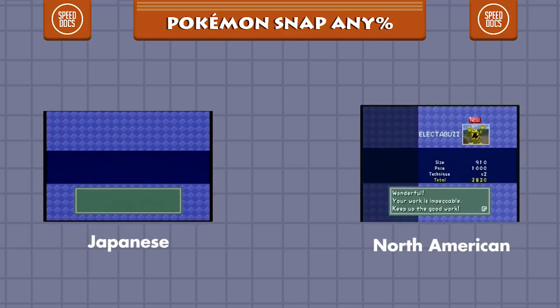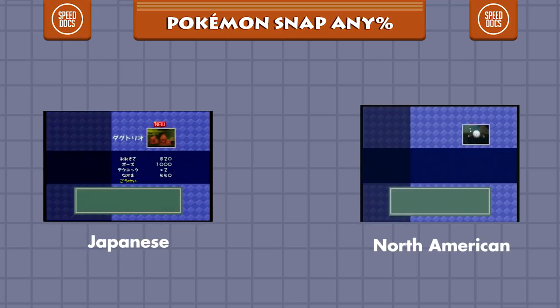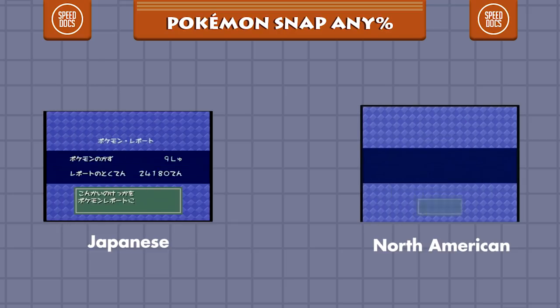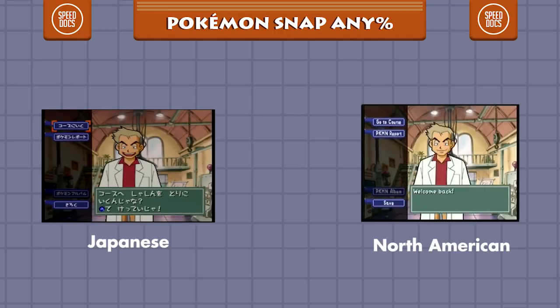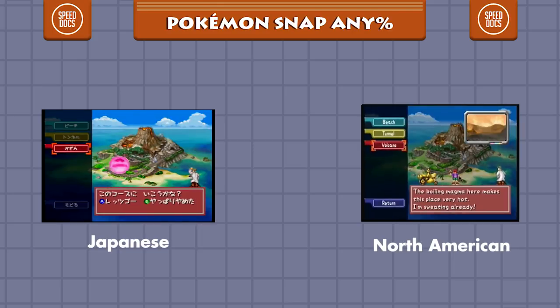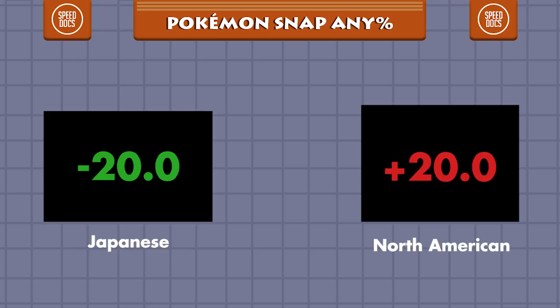Due to an optimization made between the release of the Japanese version and the North American version, the North American version has faster Oak check screens. So while the Japanese version has fewer and faster text boxes, the North American version regains some of that time with picture submission. The English version, however, loses significant time due to Professor Oak's welcome back voice line every time you return to his lab. Overall, the Japanese version saves 20 seconds over the North American version.